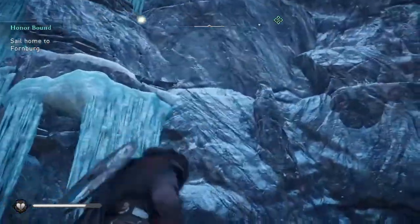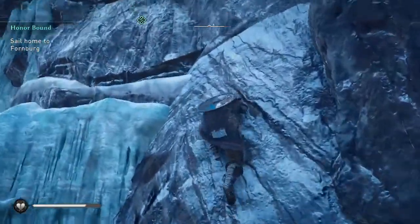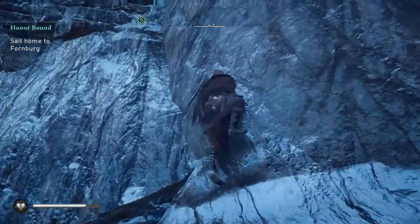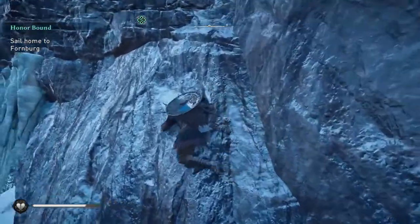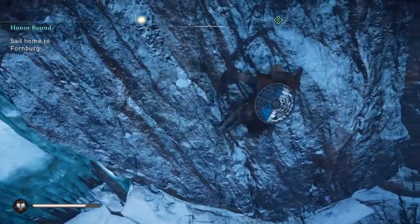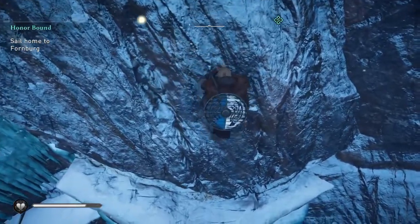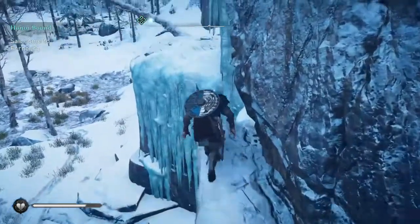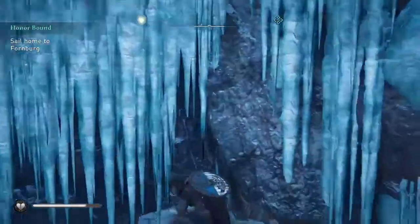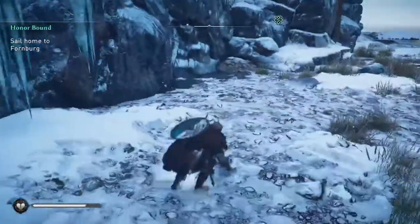For another method, if for some odd reason you can't do that, you can come over here and start scaling this wall. Get up to about here and then start going over. When you get roughly here, start coming down — just keep going straight down until it drops like that.